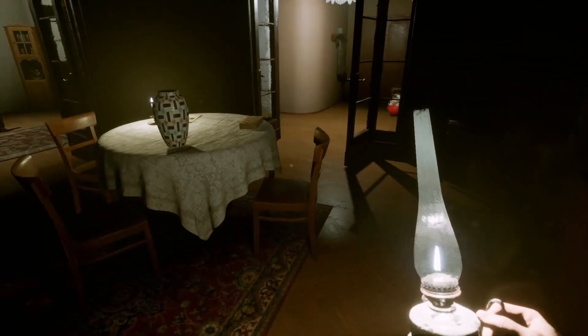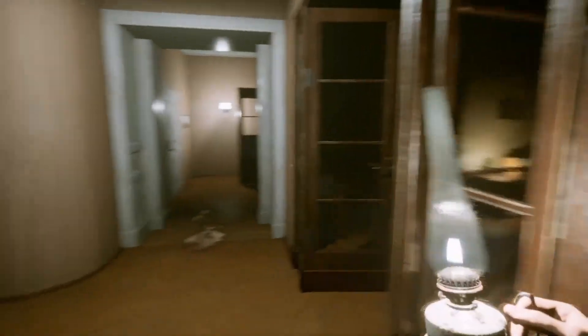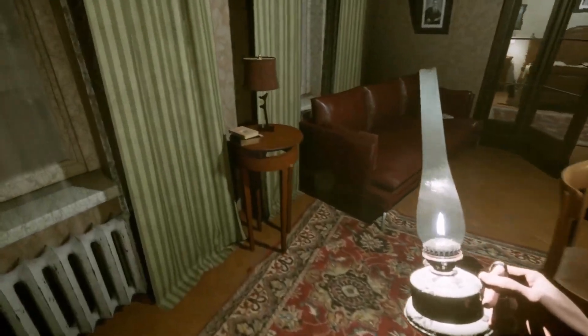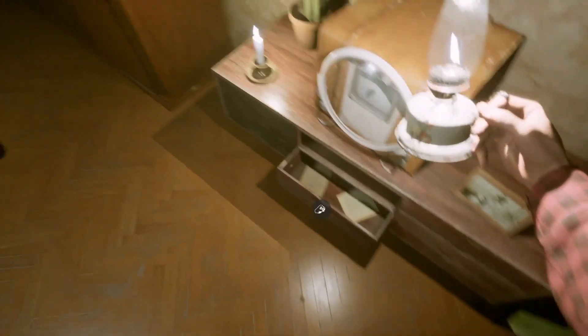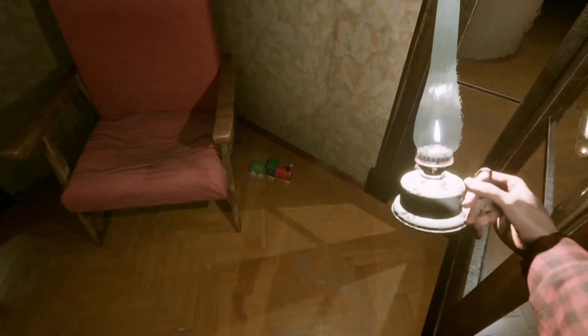I can't pick any of this stuff up normally. It does use fuel pretty quickly — it turned the light out. Why is there blood in the hallway? I don't really want to go that way. There's a light bulb — an Edison light bulb — looks new. We should definitely take that because we blew out the other one.